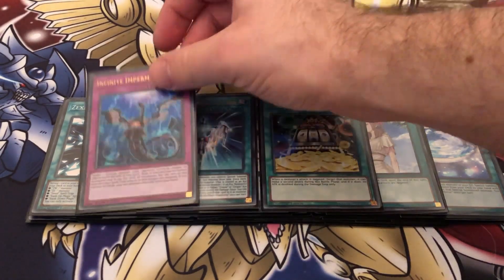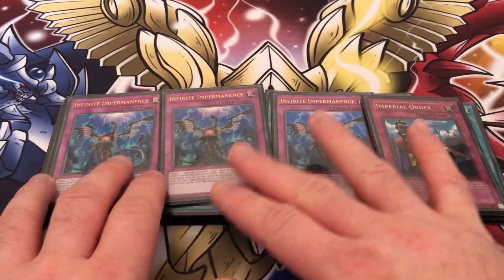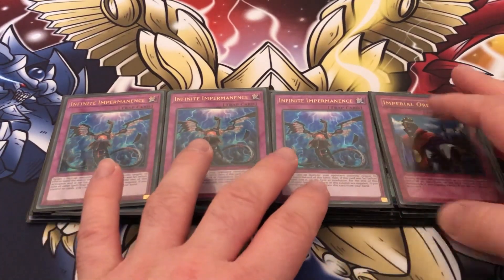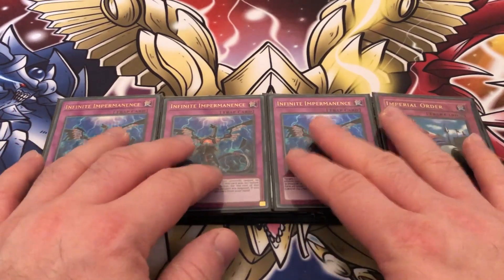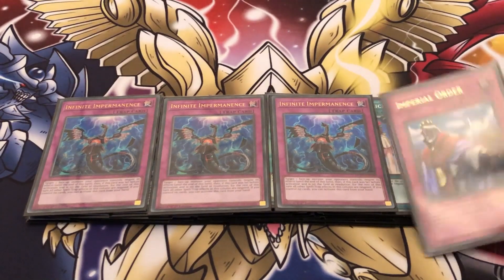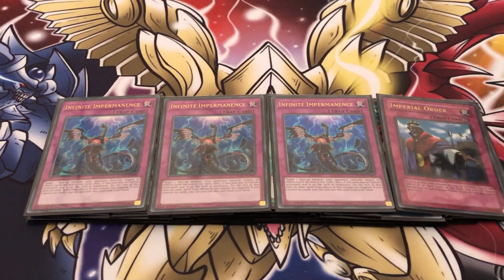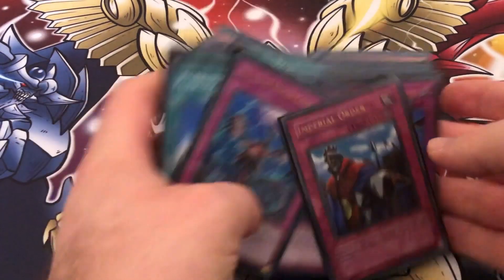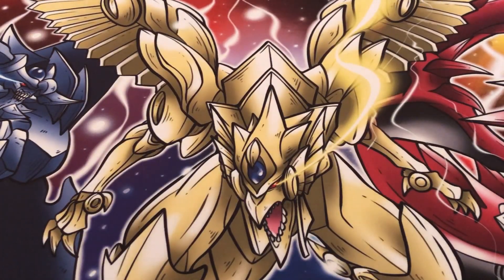For traps we're playing three Infinite Impermanence and one Imperial Order. We play Imperial Order while we can — on our end board it means we won't be stopped by things like Dark Ruler No More or Droplets, because on their standby phase we can flip the Order and they're not going to break our boards with those cards. Imperm is just a fantastic card.